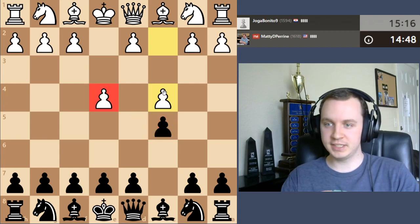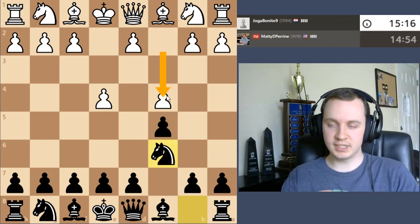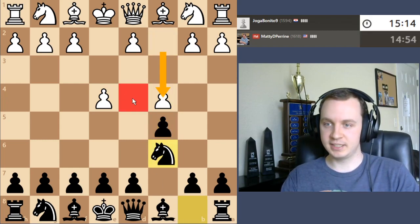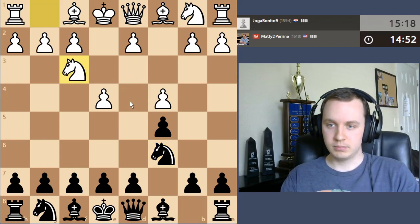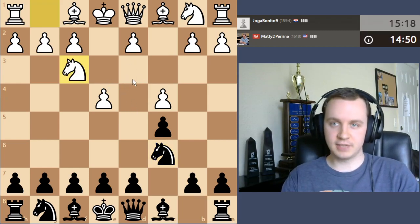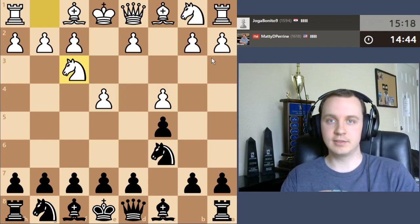This started off as a Sicilian defense, and white goes for this move c4. So I'm going to continue with knight to c6. c4 does have a slight drawback of weakening the d4 square, and sometimes white will progress this kind of opening with trying to play d4 or not — they may go for d4, or sometimes they'll hold off and play a bit more of a closed Sicilian type of opening.